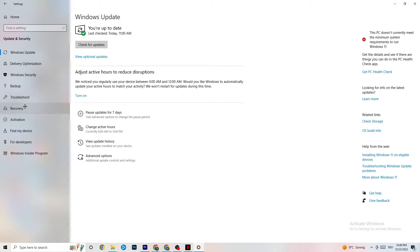While you're in Windows Security settings, click on Troubleshoot as well. Use your system to find any kind of issue or broken data currently on your PC — it will be repaired or removed. Once finished, you can minimize or close the Settings window.